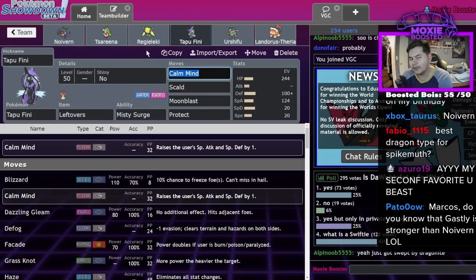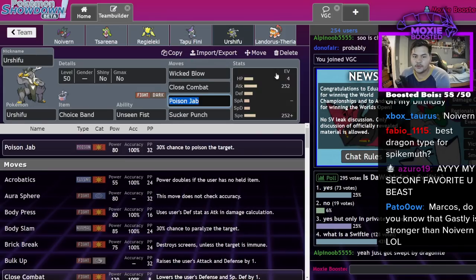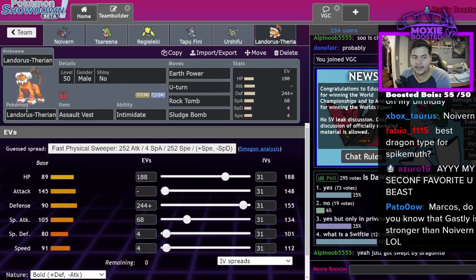Let's make it Muddy Water - I've been using Scald on ladder but whatever. We have Choice Band Urshifu because it's broken, and we have Assault Vest Lando-T, a Pokemon I still believe is very good. If you want an answer to Naganadel, here it is.